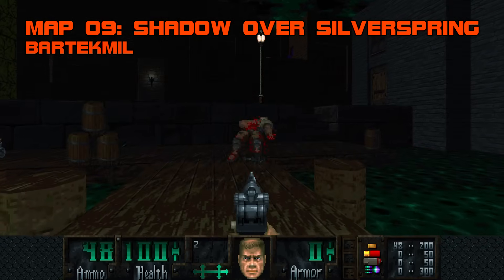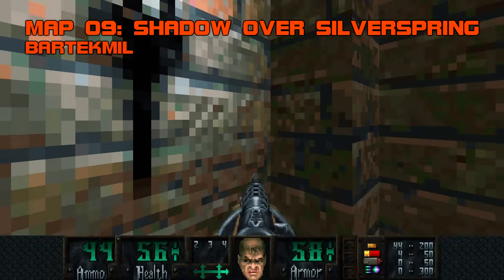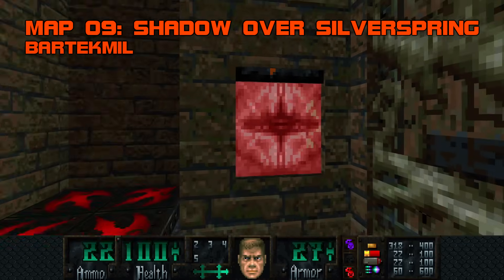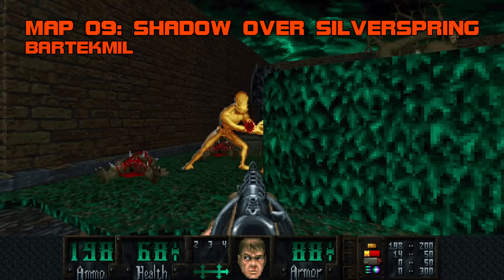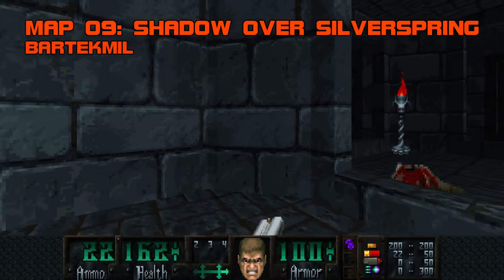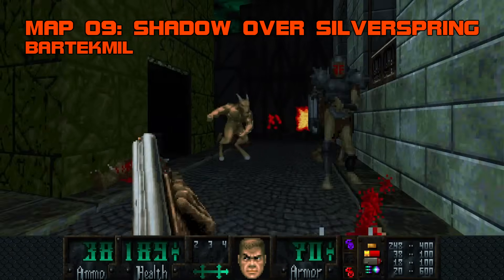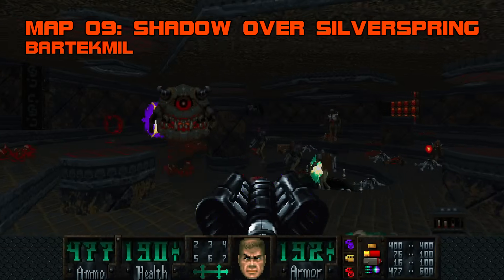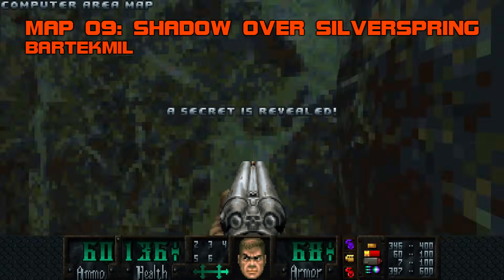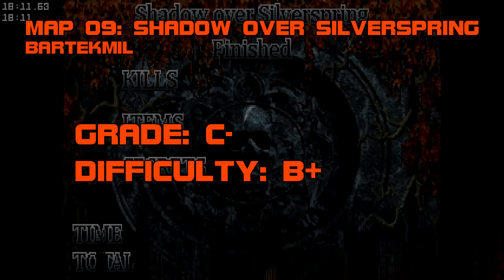Map 9, Shadow over Silverspring. Stubbornly cramped, stern with supplies, and overstuffed with fool-me-once ambushes, Shadow over Silverspring does not make fast friends, but its central premise is clever enough to cancel out one or two of its rudest moments. This is AdMortem's secret map boarding station. There are three wall eyes hidden around the map, and interacting with each one whisks you away to a pocket dimension harboring a keycard. Ironically, most of the weird world fights are easier than the standard versions. Lack of big guns gives this courtyard archvile too much time to stir the cauldron, and there are three more archies in the dungeon who can cause a lot of misery if they're not contained. I have no idea what Bartekmil was thinking with this double satyr, double KB trap. The difficulty relents significantly down the stretch - you get a fully loaded BFG to topple the final teleport party. Silverspring is a bit bloated, and its impoliteness casts a long shadow indeed. Grade C-, difficulty B+.